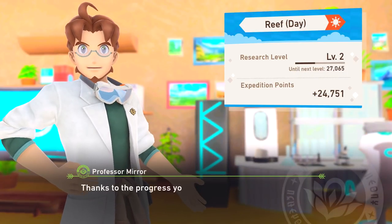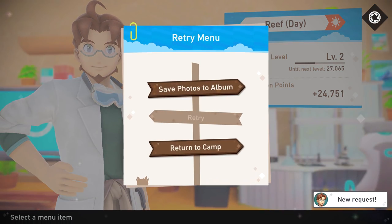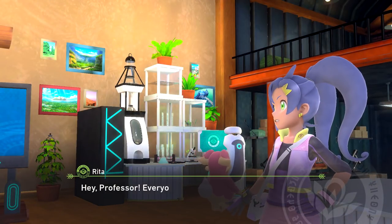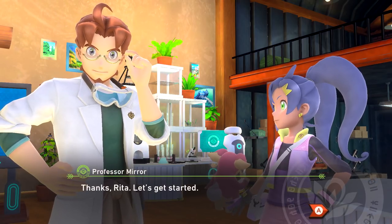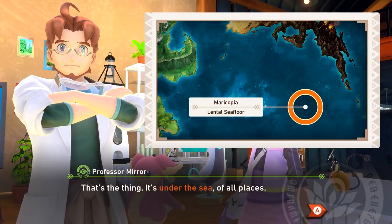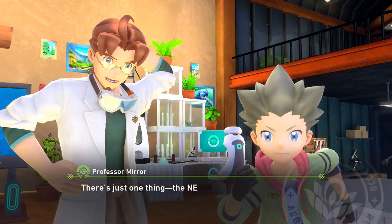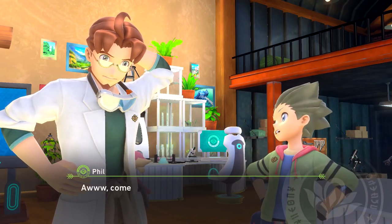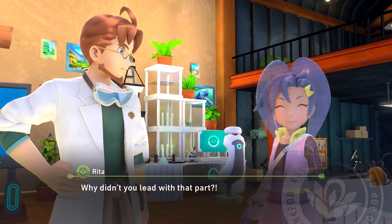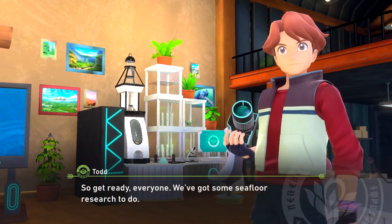Thanks to the progress you've made in your research, I've got something to report — I'll fill you in once your photos are squared away. I think you'll be pleased to hear this. Professor! Hey Professor, everyone's here. We've located a new teleportation point — it's under the sea, of all places! Awesome, are you serious? There's just one thing — the Neo 1 wasn't really built to go underwater. Shall I fix it up so it can? Why didn't you lead with that part? Oh my gosh, I can't wait! Get ready everyone — we've got some seafloor research to do. So that's really cool — under the sea! This'll be a sight to see.